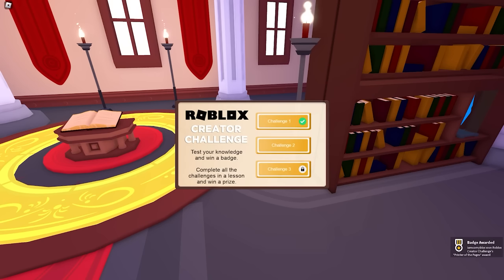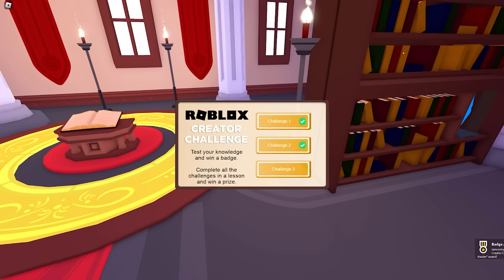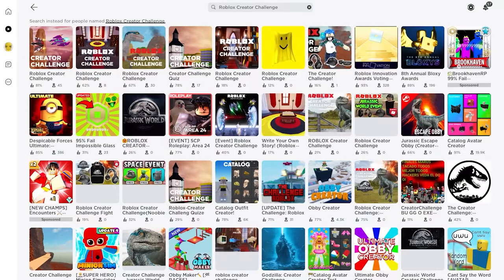Once you're done with the first one, proceed to challenge two — same thing as what you did for the first challenge. On challenge three, choose the correct answer. That's basically what you need to do. We're done — let's check the items we get in our inventory.